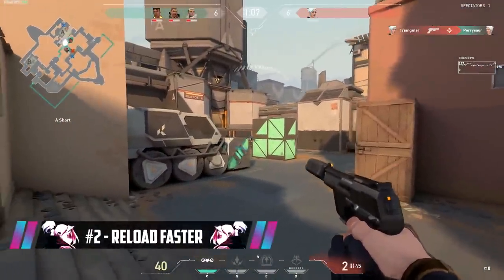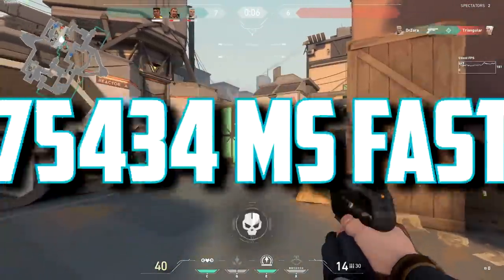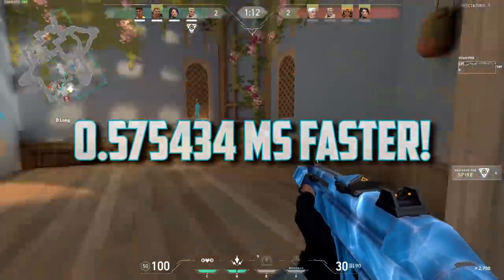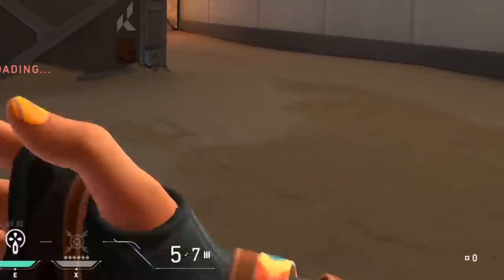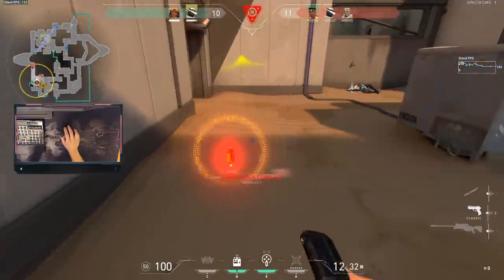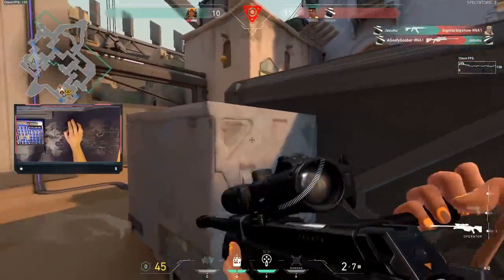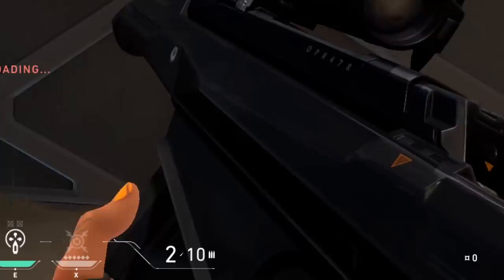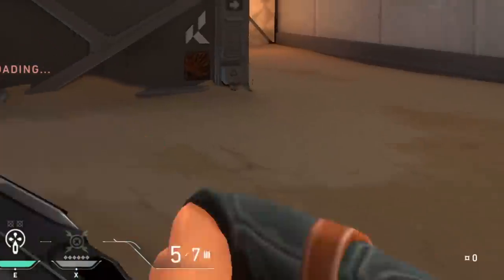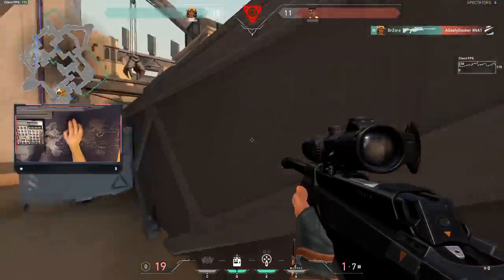Tip number two. This is a crazy tip that's going to show you how to reload faster — a solid .575 milliseconds faster. When you reload, there is a certain point in the reload animation where your weapon is actually already reloaded and you can just take your knife out or switch to your abilities and you're still good to go. This takes some practice and feel, but essentially it's around when you stick the magazine back into the weapon. This is very useful when you're in a fast-paced situation where you need to perform multiple movements quickly.